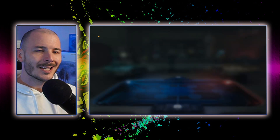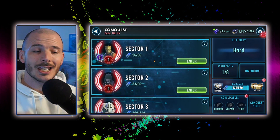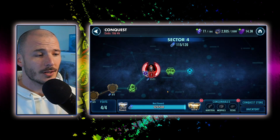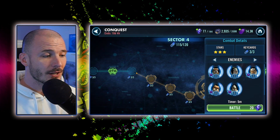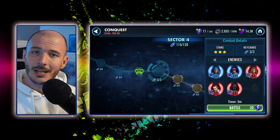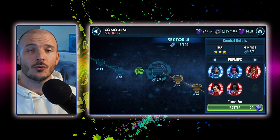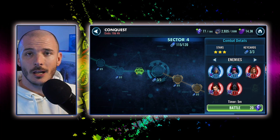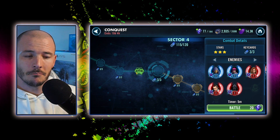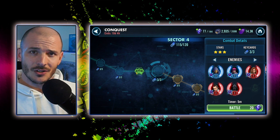Before we begin, this is Scribble's public service announcement. If you are still working your way through Sector 3, keep an eye out for this particular team. I know I'm going into Sector 4, but this team also appears in Sector 3. If you can find the Zara Seed Starkiller team, make sure you tag it. It really helps if you've got this team available to push through these particular feats. Check which squads are available and make sure you tag this, because you will regret it if you do not. Public service announcement ended.